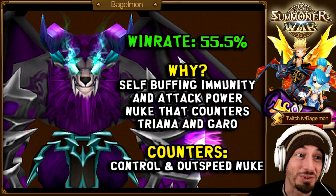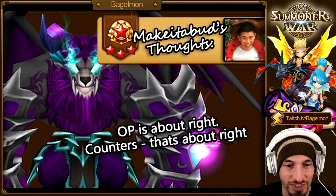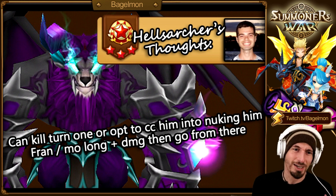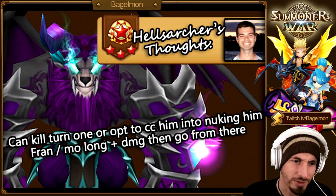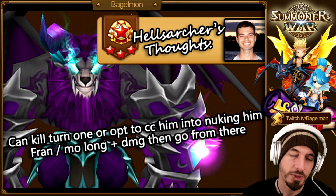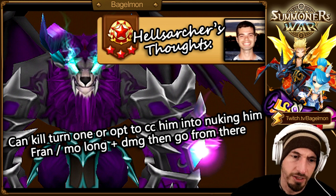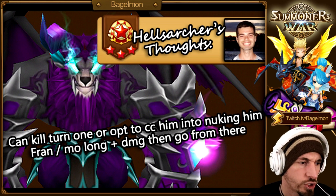Counters: control and outspeed nuke — that's kind of the counter to a lot of units on this list. Make It A Bud thought the OP description was about right and didn't disagree much. Hell's Archer said: can kill turn 1 or CC him into nuking him — Fran Molong damage, then go from there. Molong's still a pretty valid pick because of his big burst damage, even though he's less seen this season.